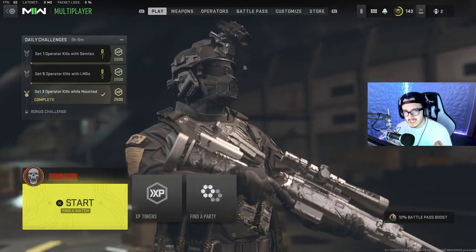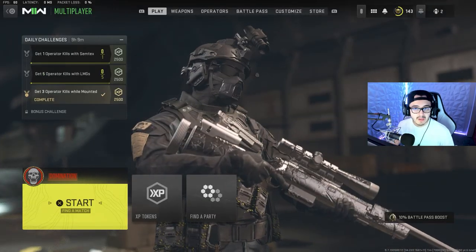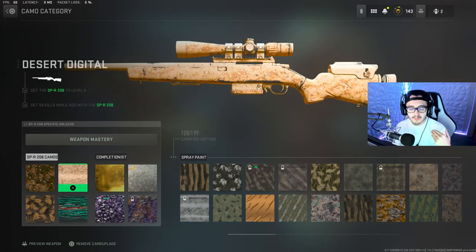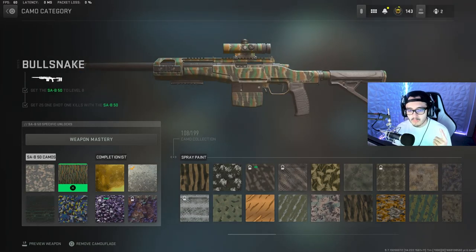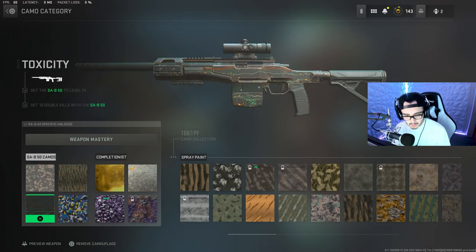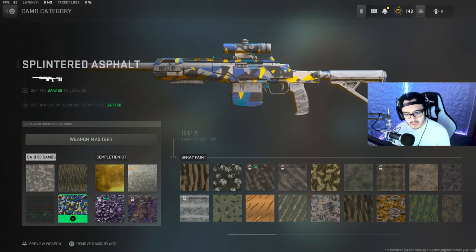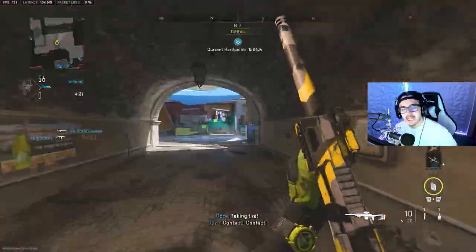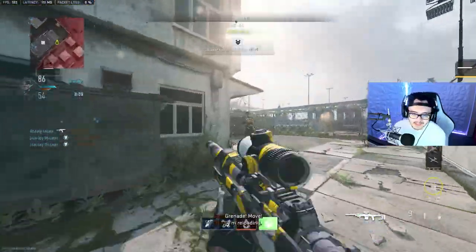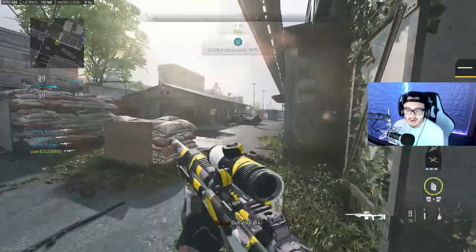The next two guns are pretty much the same gun — the SPR and the SAB. I personally think the SAB is better. The first challenge for both is 50 kills. The second challenge differs: the SPR requires 50 ADS kills, and the SAB requires 25 one-shot kills. The third is 30 kills while prone for the SPR, and 10 double kills for the SAB. The last challenge is mounted kills — 20 for the SPR and 10 for the SAB. These two Marksman Rifles have been terrorizing multiplayer for weeks, and even after the nerf they're still insane. So getting 50 kills with both is going to be pretty easy.